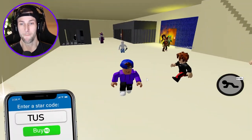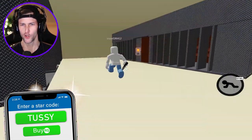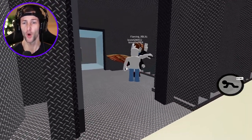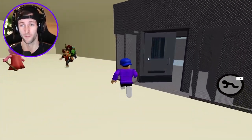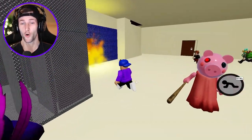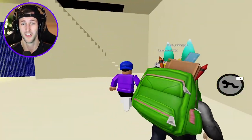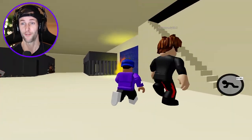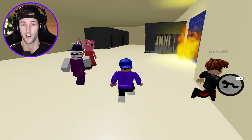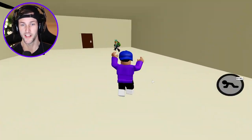This first map is called Escaping the Prison, and this dude's literally got a knife in his hand. Look out! Bacon, you just got sliced. This is a prison — I'm scared. This man's running around with a knife. There's a Piggy in here. How do we get out of here? We can't go upstairs; there's just a black floor covering the upstairs. That makes no sense, and this dude is still slicing and dicing.